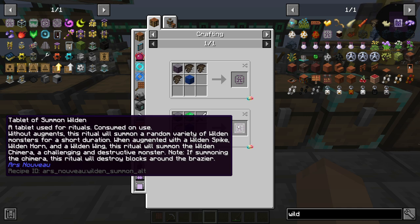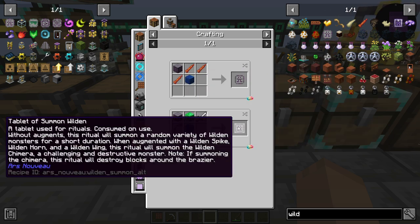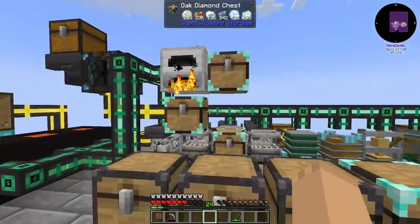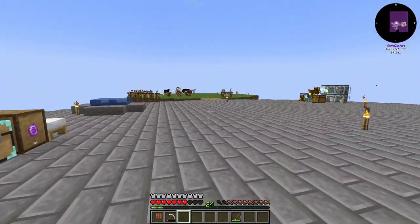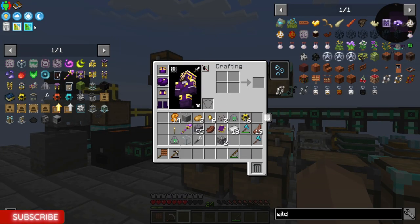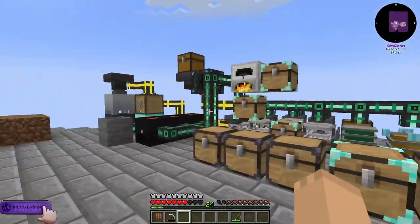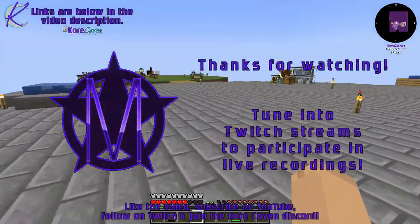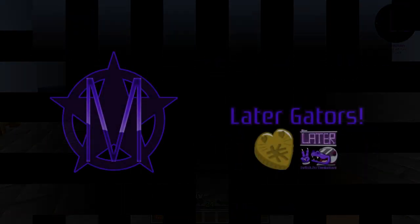Whenever you do it and you have a spike, a wing, and a horn tossed into it, it gives you a very special wilden — a wilden chimra. And they are a boss level fight. I will be doing that later in this series. But next episode, I think we're going to switch gears and go to our next mod for a little bit. I'll see you in the next episode — until next time, guys, have a great day. Later, Gators!